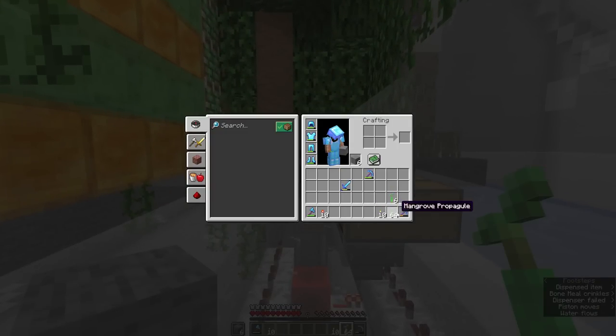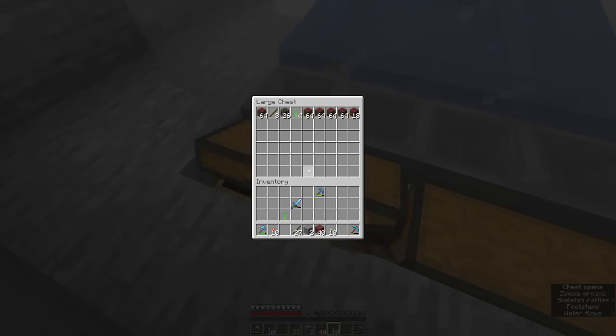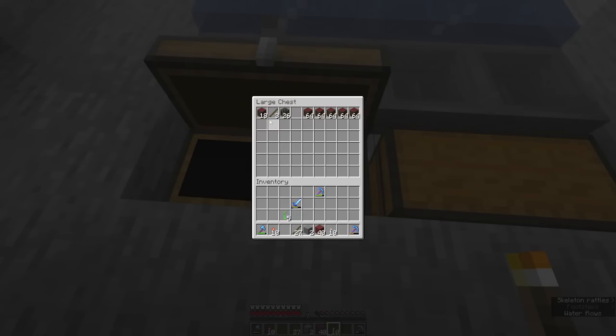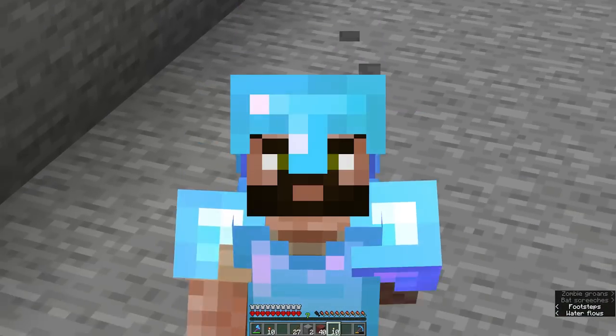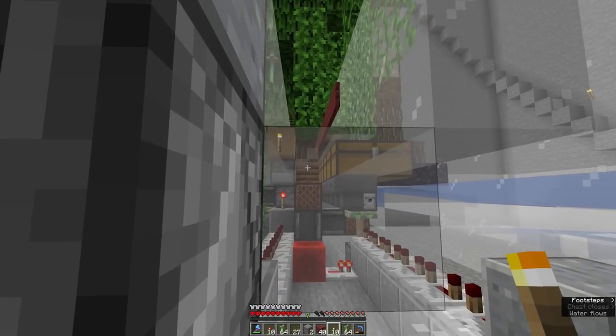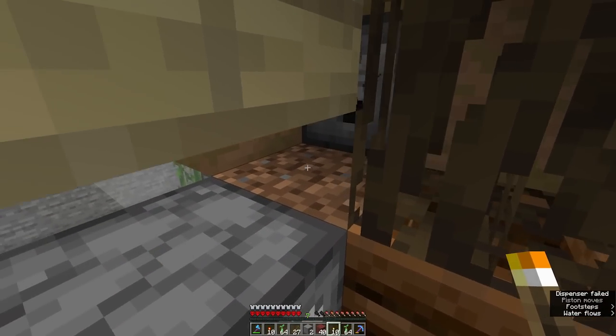We've used just over a stack of propagules and got four propagules back — plus four and a bit stacks of mangrove logs from one stack of propagules. From six stacks of bones we got almost three and a half stacks of mangrove propagules. I'm going to stand here and use this machine a bit more because I really want lots of mangrove wood.